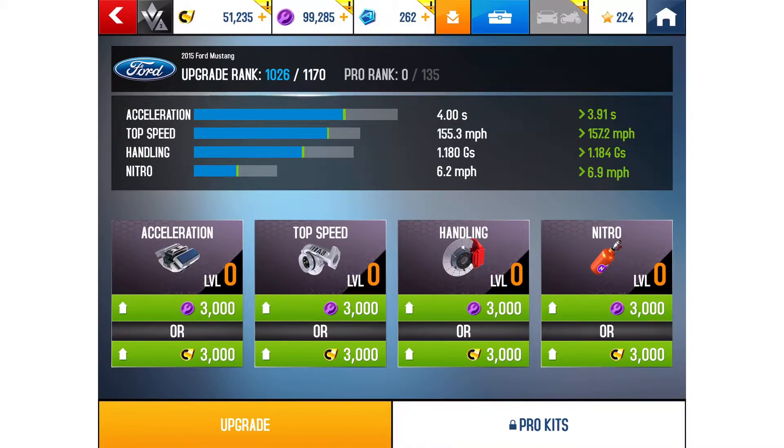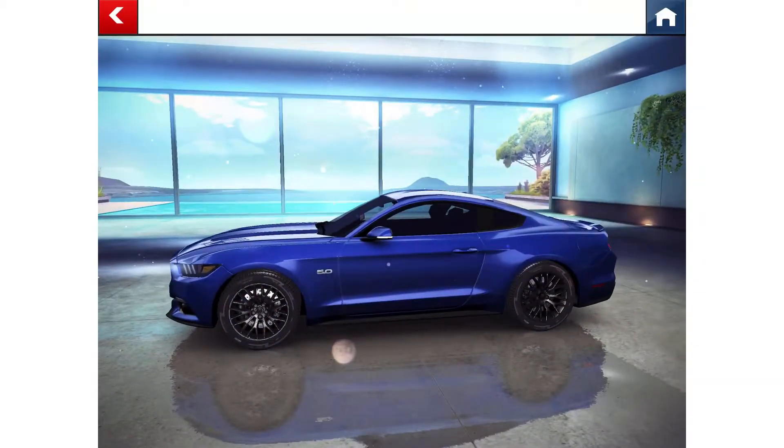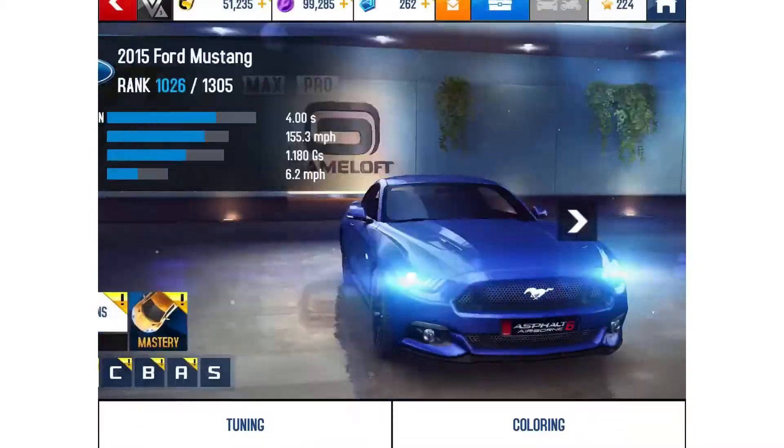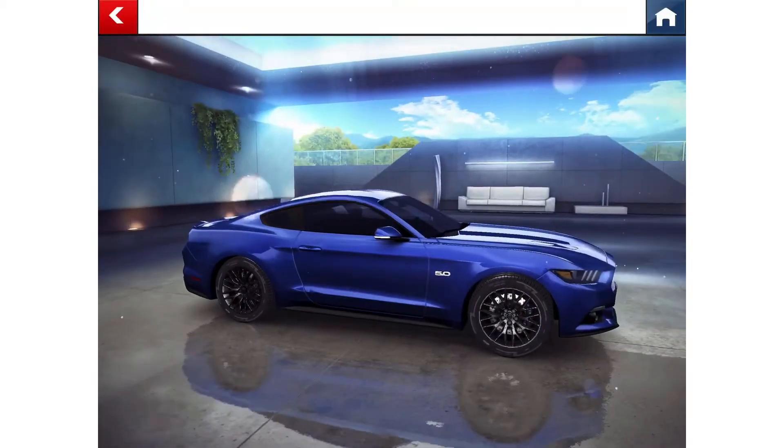So these are some of the upgrades you can get. I'm probably not going to buy any of these upgrades. The acceleration is 4 seconds — pretty good. There are faster cars, but it's a 2015 car and I still love it. It goes 155.3 miles per hour. I'm not too familiar with all these car terms, so no hate please. The nitro boost looks like it will add an additional 6.2 miles per hour, so I'll end up going 161.5 miles per hour — I just did that in my head, that might be wrong, but hopefully it's not.